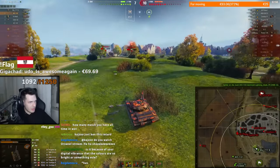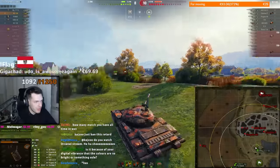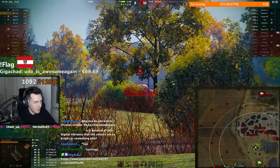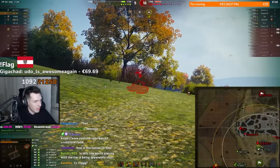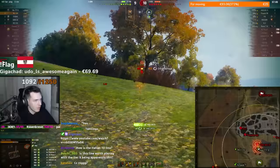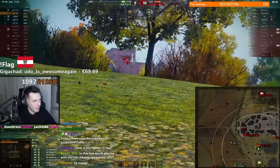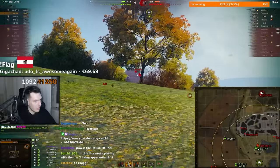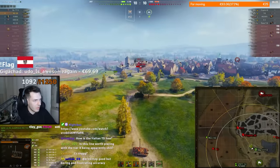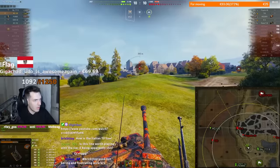We have so many low HP tanks, it's crazy. I don't know who's spotting me though — I think it's this guy. Luckily the Object 777 is very smart and it distracts the AMX M4, making him turn his turret every single time he peeks. I see that our light tank is making a very aggressive play on the open field and these guys are obviously going to peek him, so I make my way towards the left side to try to help him by killing those guys.